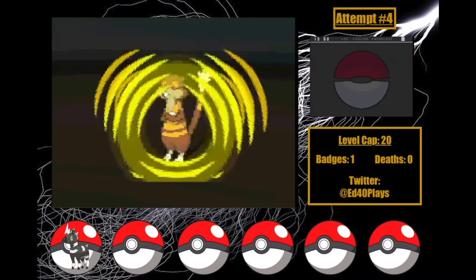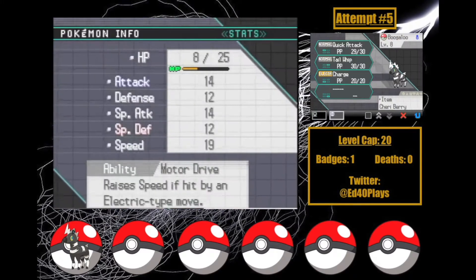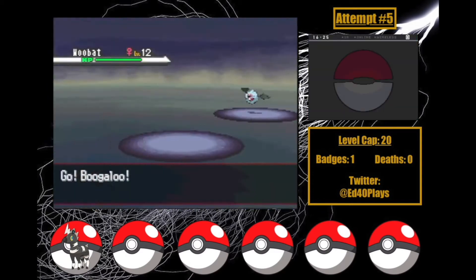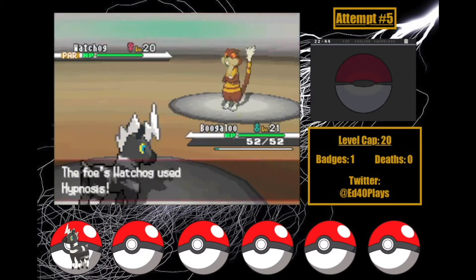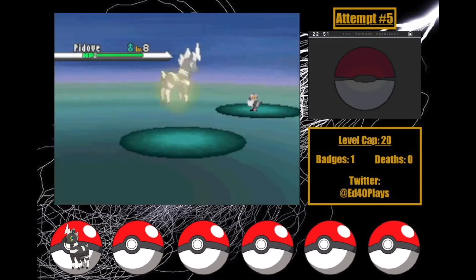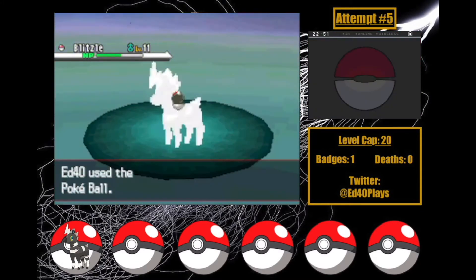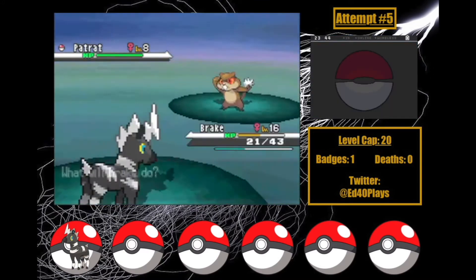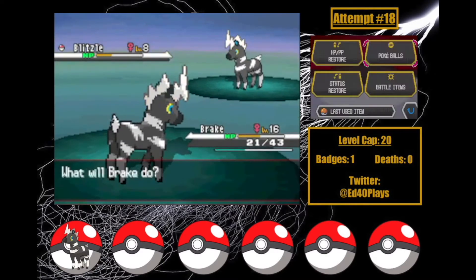There's nowhere I can train Special Attack EVs yet either, so this was the best I could possibly do. On attempt five, I get a Blitzle with a neutral Defense and Special Attack nature, but great Defense IVs. I train Boogaloo in Wellspring Cave to give lots of Defense and Speed EVs. I make it all the way to Watchog, getting her down to a quarter, but I'm just not able to do much damage and I get taken out on Crunch. I decide to reset until I get a Blitzle with good enough Special Attack and Defense IVs to have a chance. This takes 18 attempts.